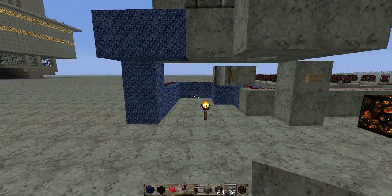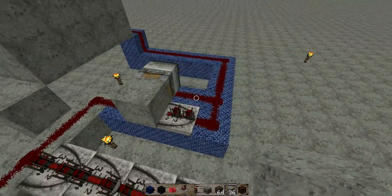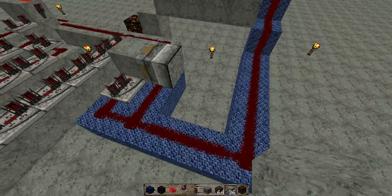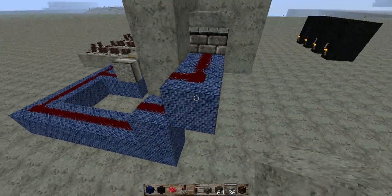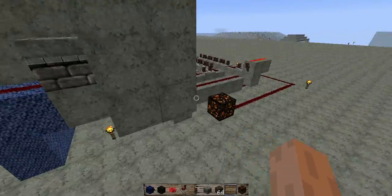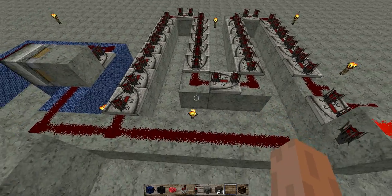We have a moderately sized section here. Off to our left we have the pulse generator, which is currently set to a two-tick delay — a somewhat decent pace for this particular project. This is the dispensary project. Off to our right we have the time delay system.